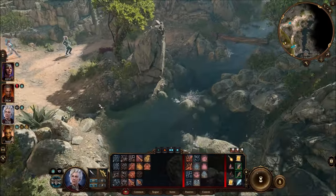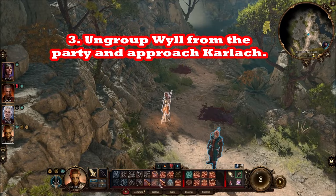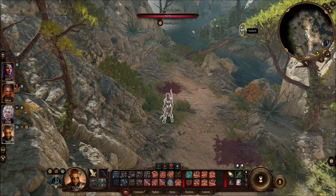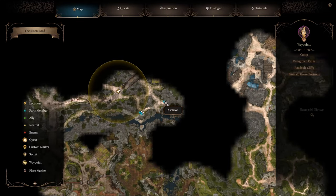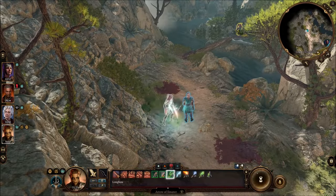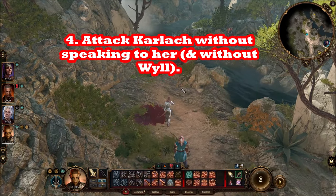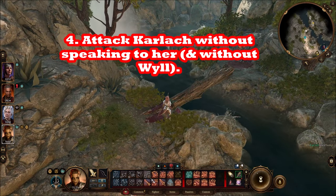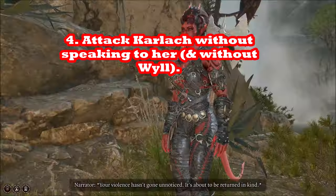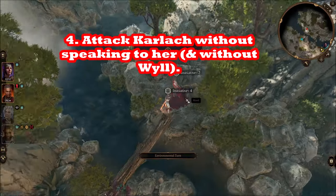Before you get near Karlach — she'll be marked on the map once you've talked to Wyll — you want to separate your party so Wyll stays back. Then attack Karlach. You may want to attack her from a distance first because otherwise dialogue might trigger. Shoot her with an arrow first to avoid dialogue. You do not want to enter dialogue with her, and you want to make sure Wyll is not in this fight.